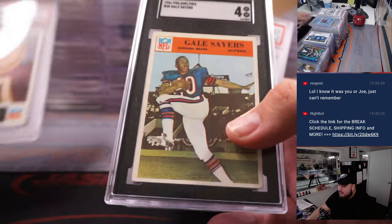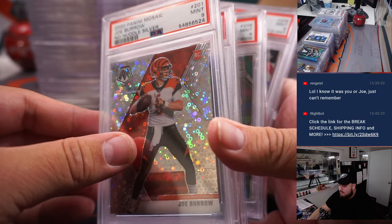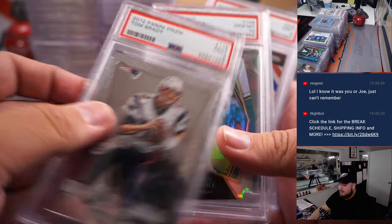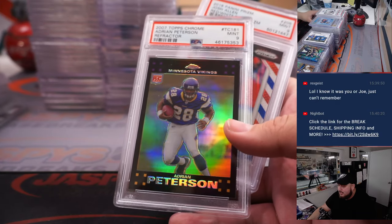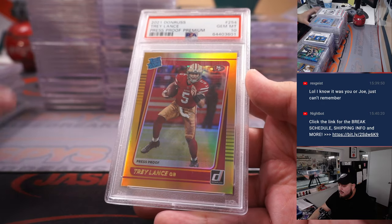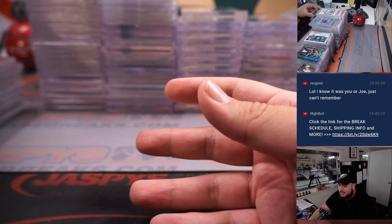We got Fran Tarkenton, Gale Sayers, Joe Burrow, Justin Herbert blue, Tom Brady first-year prism base, Waddle silver 10, Najee Harris Marvel to form PSA 9, a refractor rookie red white and blue Josh Allen, a Trey Lance press proof 10, and Karpets Genesis PSA 9.